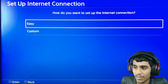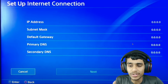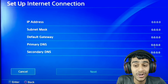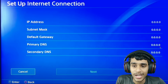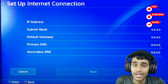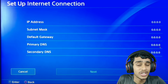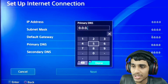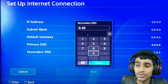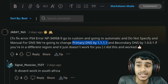Next, choose 'Custom' for how you want to set up the internet connection, since we'll be setting some custom parameters. Then under IP Address, select 'Manual.' Here we need to change two things: first, set the Primary DNS — by default it's 0.0.0.0, but change it to 1.1.1.1 (all ones). This is a fast DNS that works for most regions. Also set the Secondary DNS to 1.0.0.1.